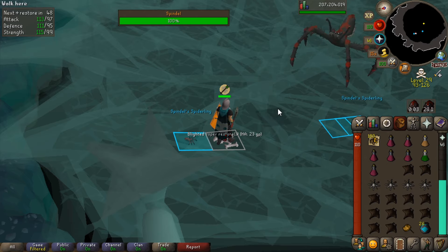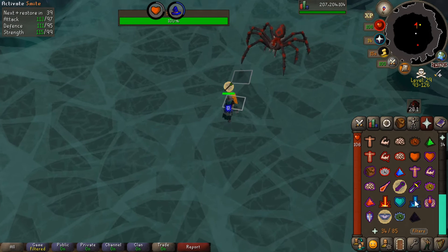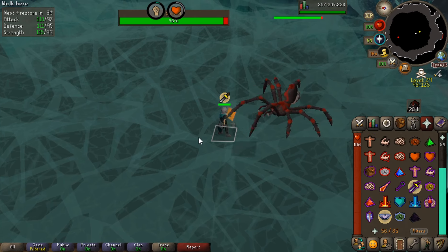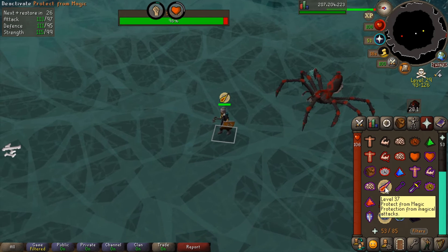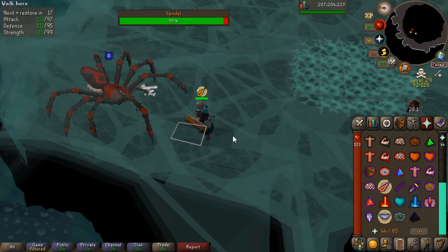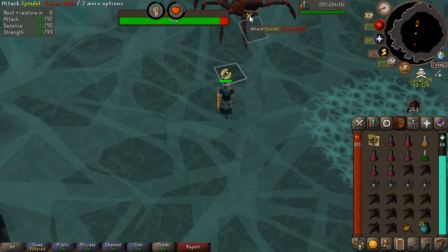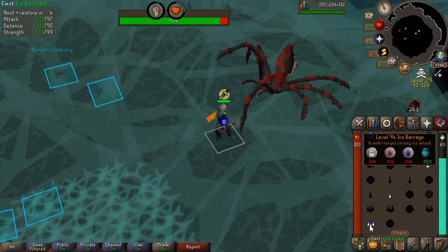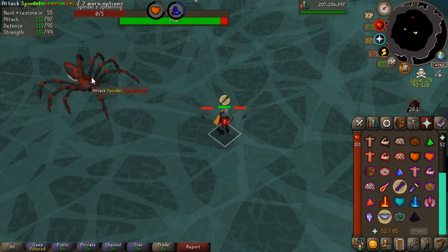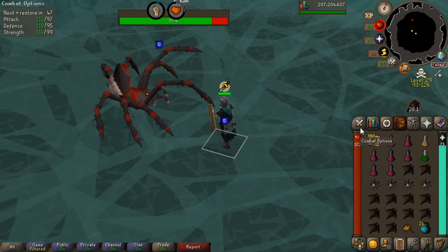Going again for the second kill - quickly pray Range, eat some food, jump on the boss, and drop our Ice Barrage. After being dragged away, switch to Protect from Melee. This is probably going to be the mage phase. Stepping away confirms we're still on the mage phase - just to give you an idea of how to count the attacks, because it does get a little chaotic on the second kill of a trip when you're out of position picking up loot. Don't find it daunting - it's easy to correct yourself. Spawns are coming in, so whack them with an Ice spell.